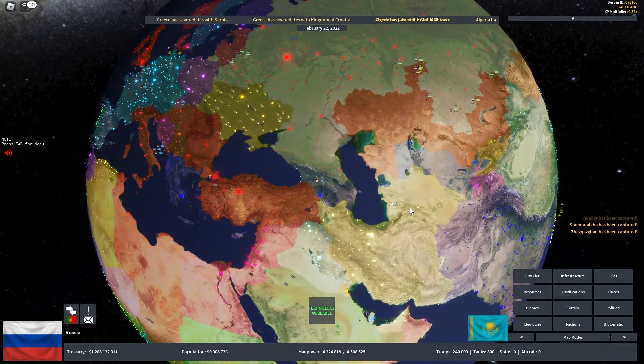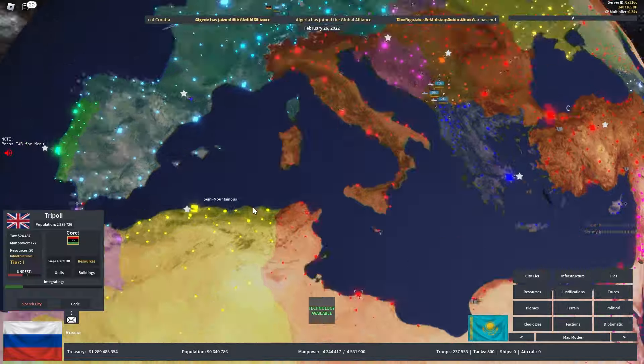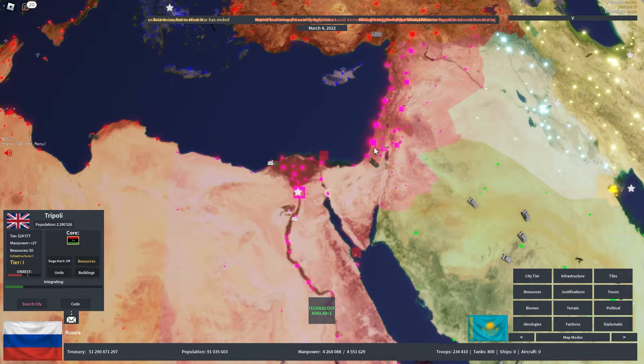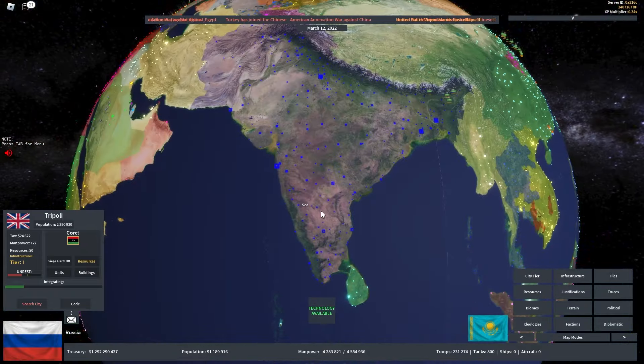This game is all about expanding your country into different territories. United Kingdom has large parts of North Africa, like Libya and Tunisia, and Egypt has the Levant region, which is Israel, Palestine, Lebanon, Jordan, and Syria.